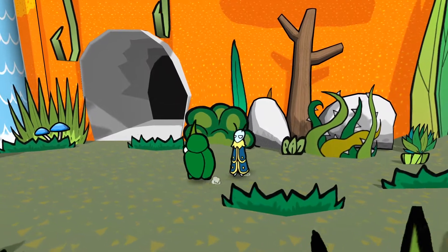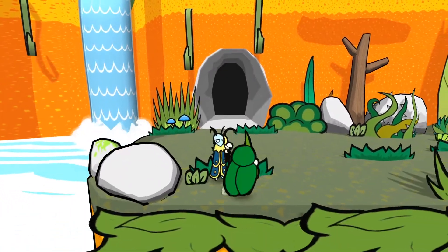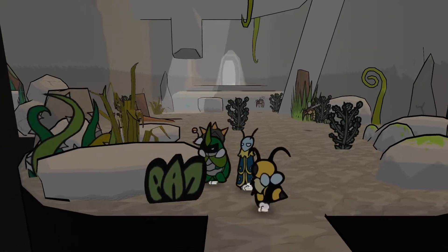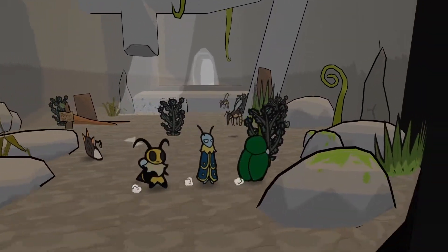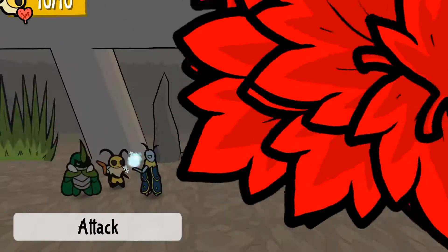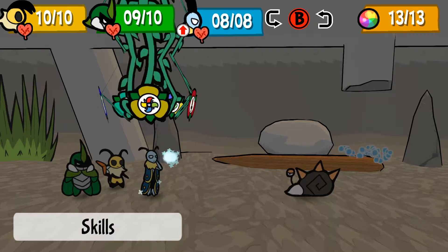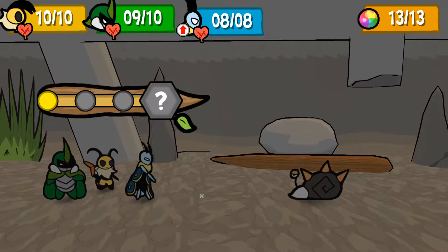Welcome back to Bug Fables! Last episode we fought some wasp things. This episode we're going into this cave with the big snails and the scary-looking bugs, and we're just gonna spin into them so that we take more damage — I think that works.